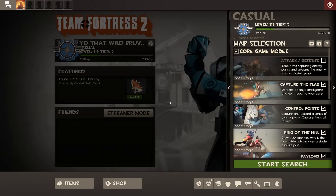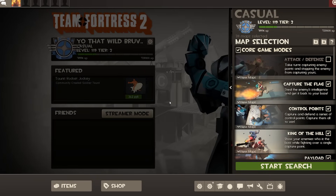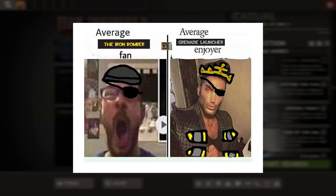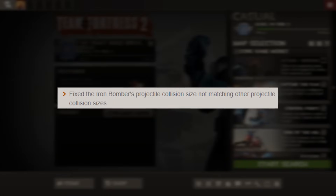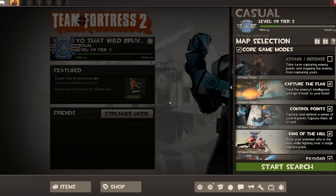In case you're not aware, Iron Bomber used to have bigger hitboxes for pipes. In other words, it was easier to connect Iron Bomber pipes than stock pipes. That was the main reason why everybody was using this weapon instead of stock. And only recently, after all these years, it got fixed. And I, as an ex-demo main, simply have to play with it in a video.